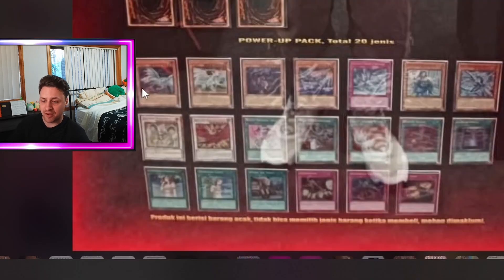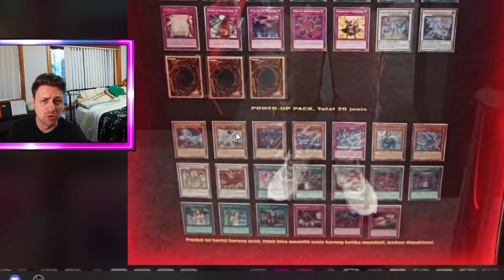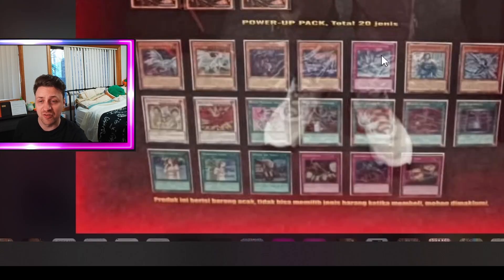We've got Blue Eyes Alternative Dragon starting us off along with Dragon Spirit of White. Dragon Spirit of White is a solid one-off in Blue Eyes and Alternative is a solid two to three-off — I think they play two now. Next we've got Destrudo, which is just a good card in general. Then Blue Eyes Jet Dragon, which is actually pretty sensational — one of the newer cards. Then we've got Ultimate Creature of Destruction — I think this is the one that involves Blue Eyes Ultimate Dragon but I forget the exact details.